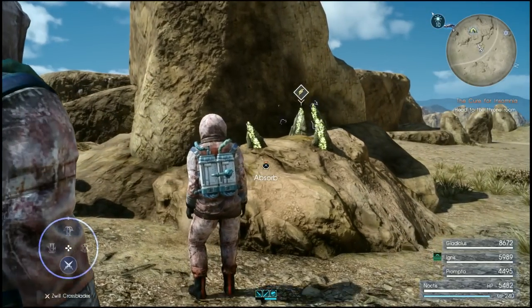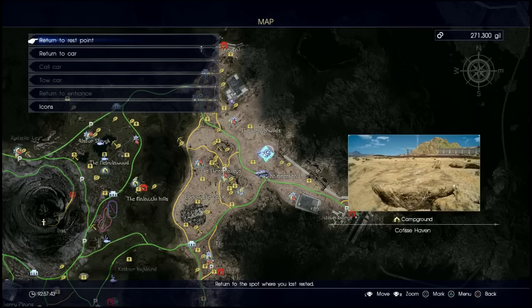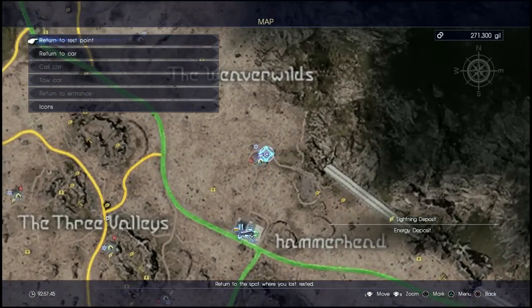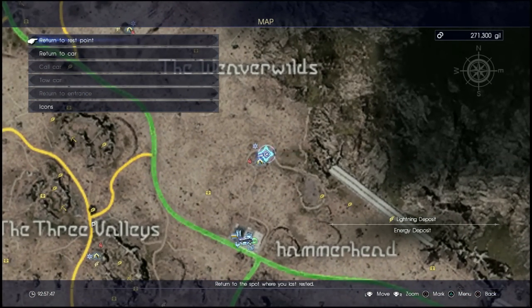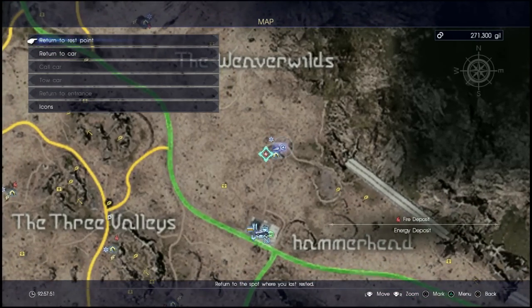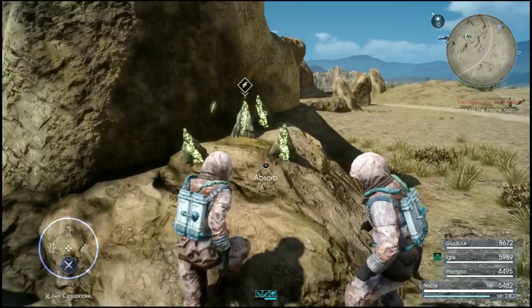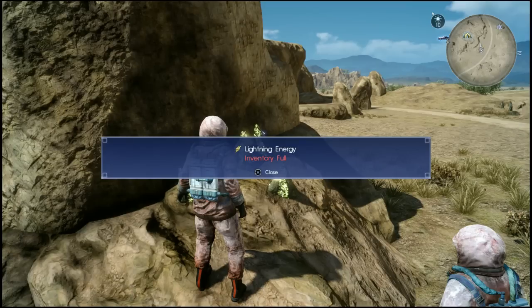The very most basic thing of Elemancy is that you need elements, and they can be absorbed at any camp point. They will have deposits laying around them — a lightning deposit, an ice deposit, and a fire deposit. These are also at certain points through the story, and all you do is walk up to them and press X to absorb.